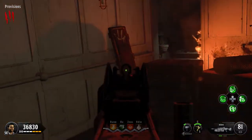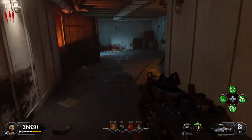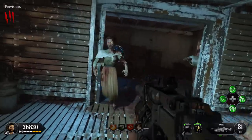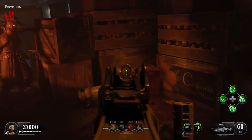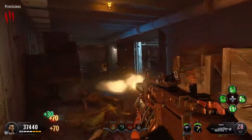A lot of times it'll be right there when you first drop down. If it's not there, then turn around and head towards the other side of the provisions area, pass through the meat locker. It could be on top of this crate next to this milk canister. If it's not there, then we need to check close to the stairwell.